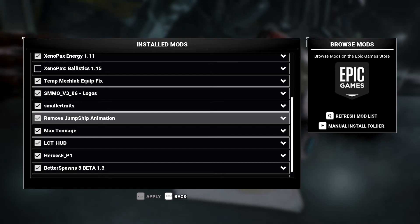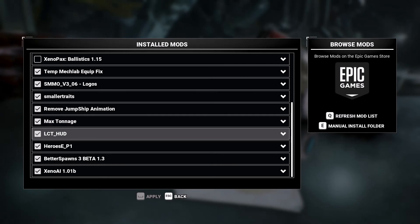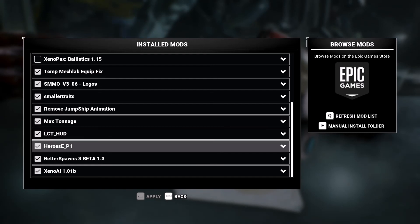Remove Jump Ship Animation is a quality of life mod and it will save you a lot of time if you've played this game a lot. Max Tonnage allows you to take any tonnage of mech on any mission. The LCT HUD is supposed to come with a special zoom but it doesn't; the reason I've got it is because it adds a glass cockpit effect, and that's part of the Heroes mod.